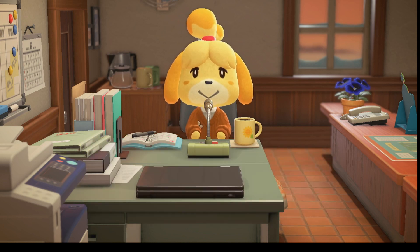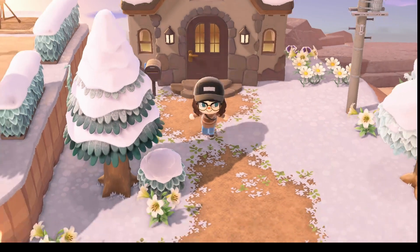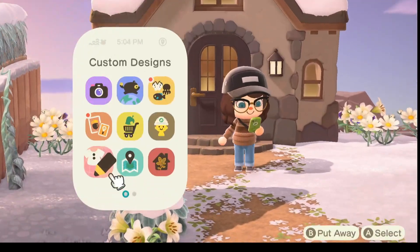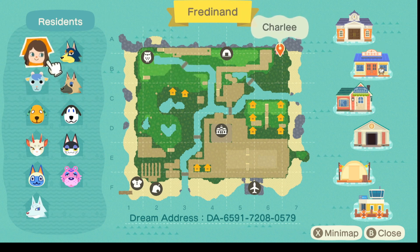I'm excited to show you guys Raman Island. So this is around my house — this is my house, this is my character. I think first we're going to show you the map. The back side of my island is pretty much done, except for around my house. But the front of my island by Resident Services, I'm remodeling right now, so that's not done yet.